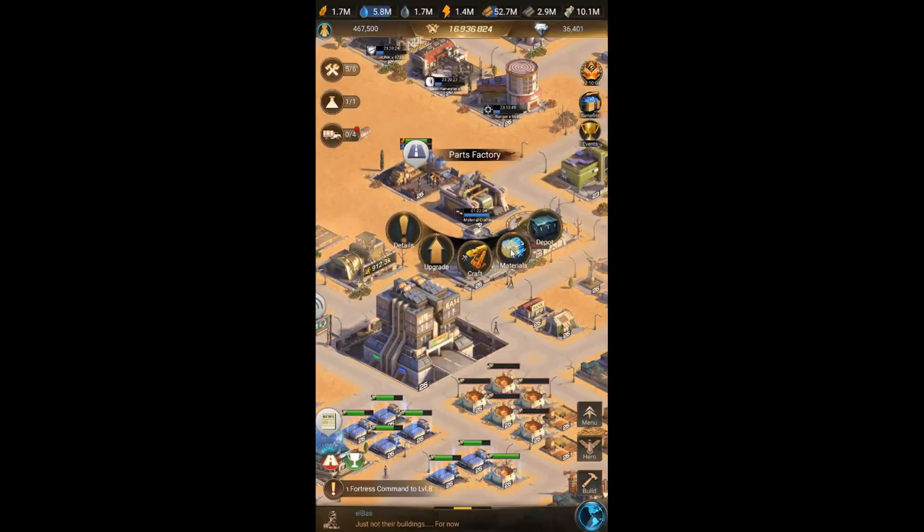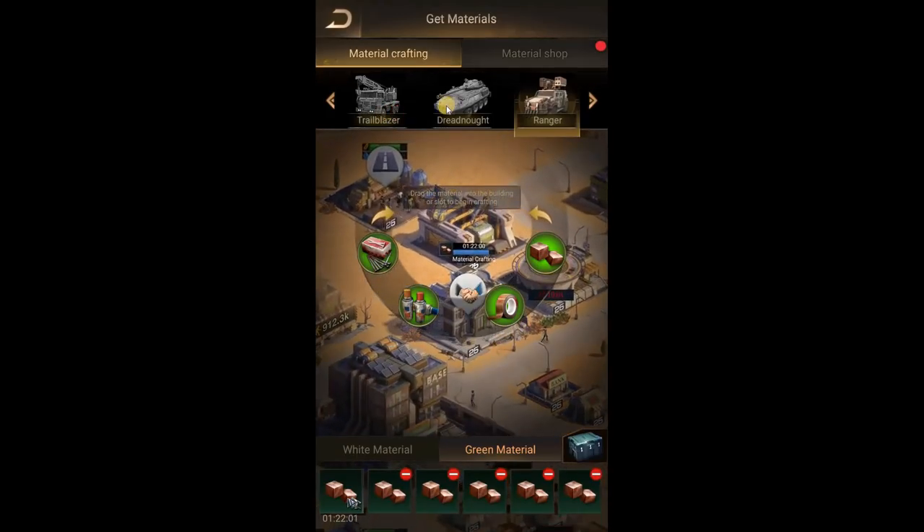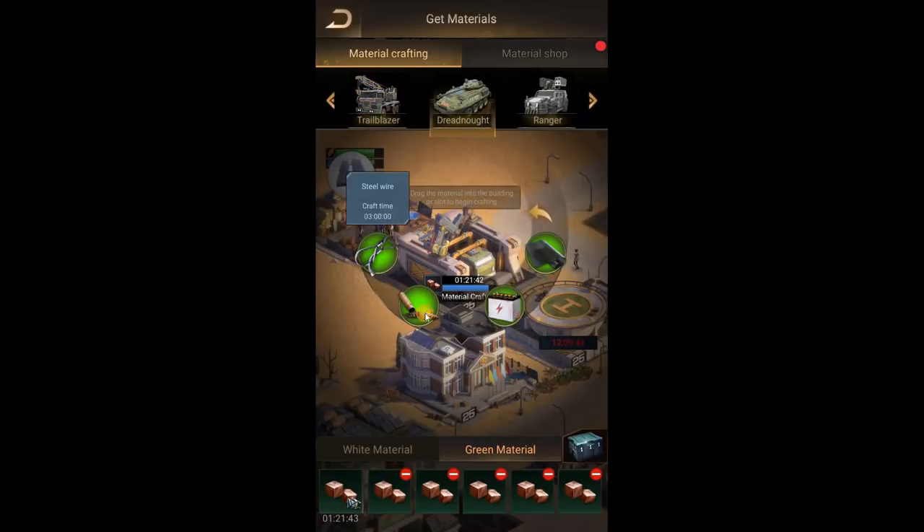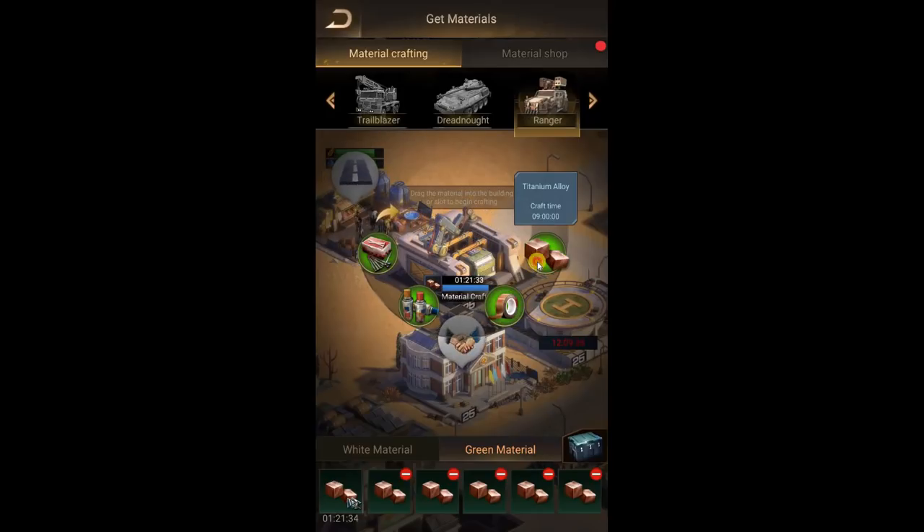Now let's look at the materials. If you look at any cars or APC, there are always four different types of part materials, and they always follow the same rules. The first three are easy and have a low craft time — one hour, three hours, three hours. The fourth one is the really hard one to get, and this is the one you should be crafting most of the time. Basically, you're going to be buying materials, and this last one is the one that's going to bottleneck you.